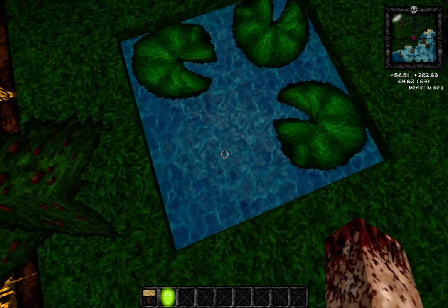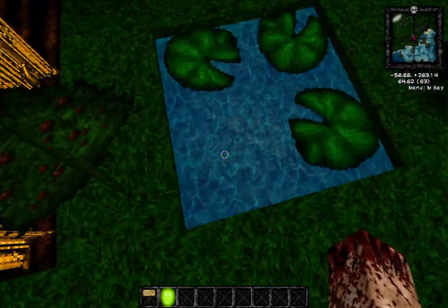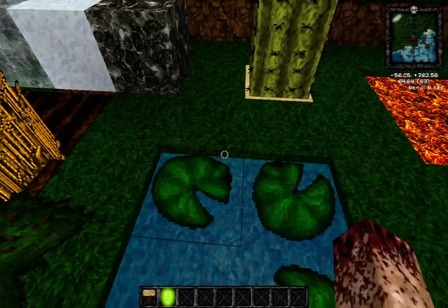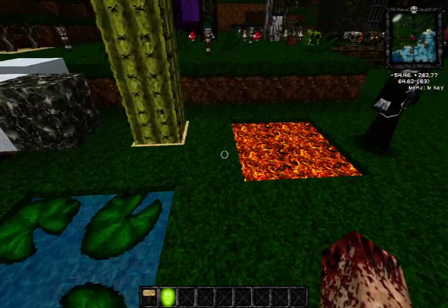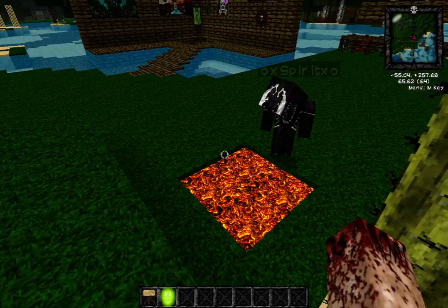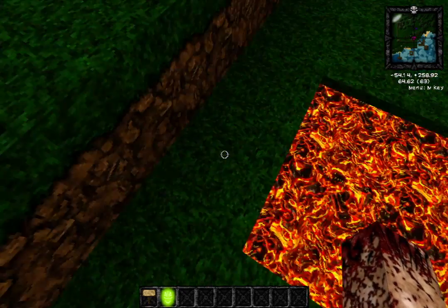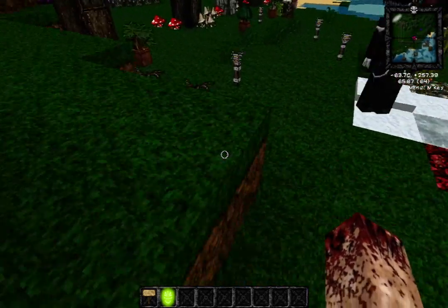The water is actually animated, you can sort of see it moving. The lava looks super cool as well. The flowing textures haven't been updated yet — but the lava moves too! It goes slowly like that. The flowing textures haven't been done yet but they'll be done soon.